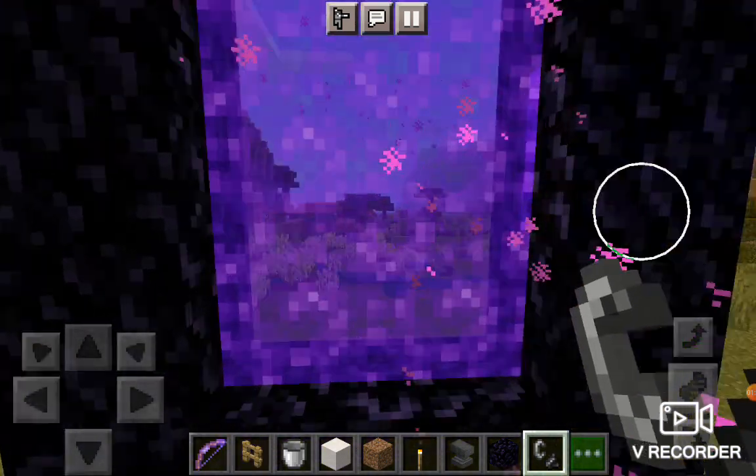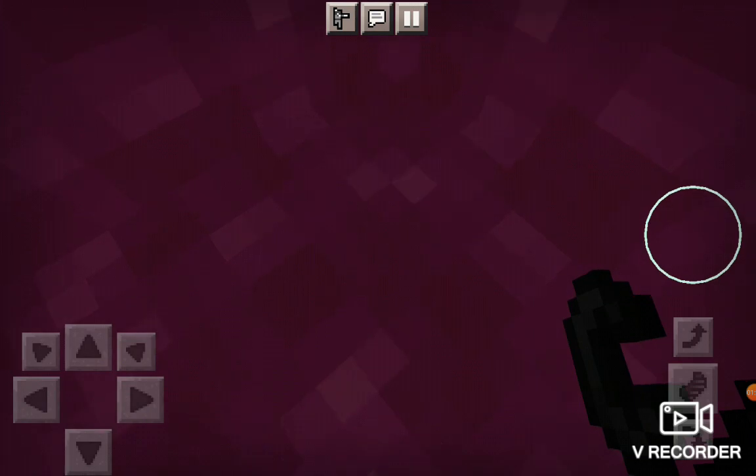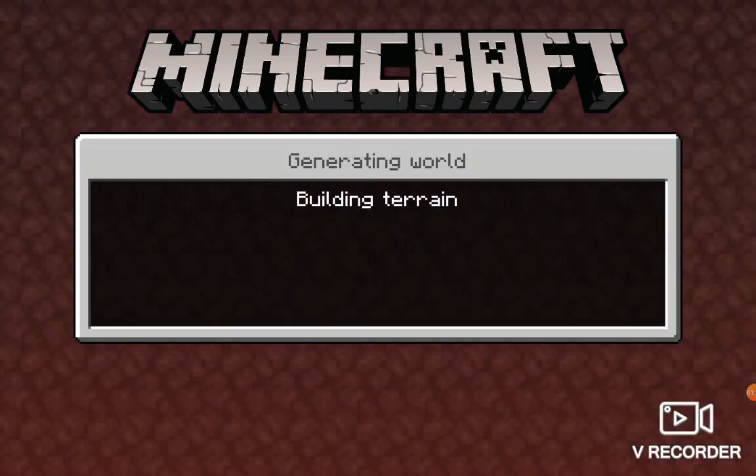So that's the nether portal. When you go in, you pop out somewhere in the nether and the portal is just right next to you.